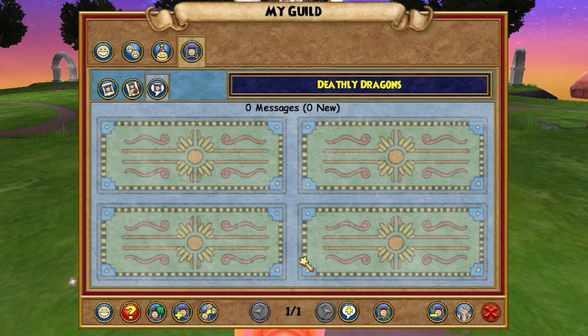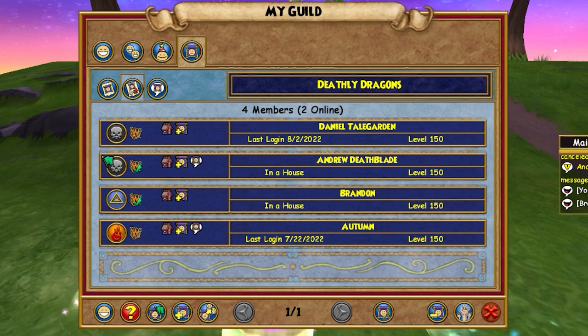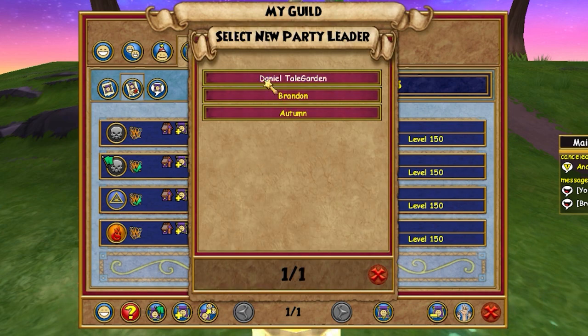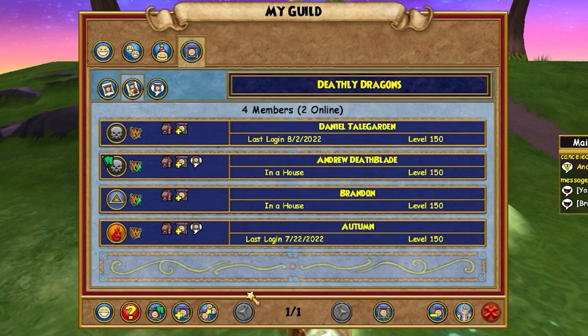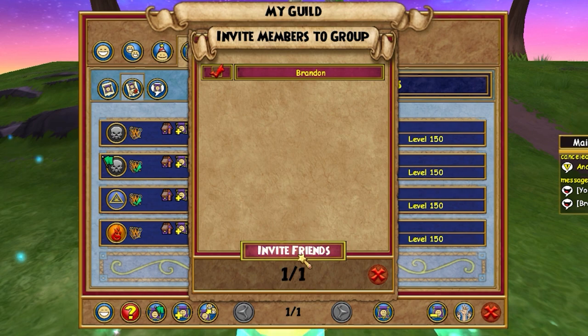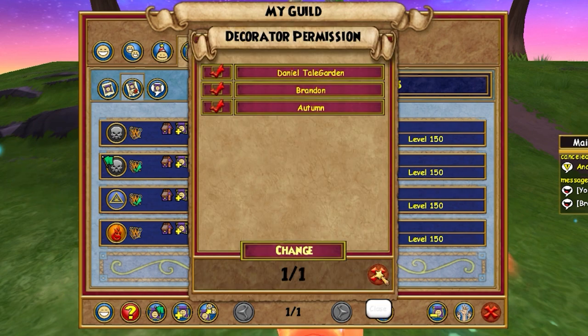The final page is the messages that members can post to organize guild events, which works similar to the adventure party message board. Guild leaders are able to select a new guild member to become leader, change the name of the guild, and remove players from the guild. If the guild leader wishes to leave, they must first select a new leader. Guild members can create groups with other guild members and also leave the guild.